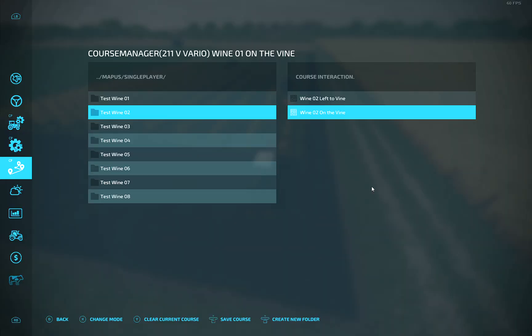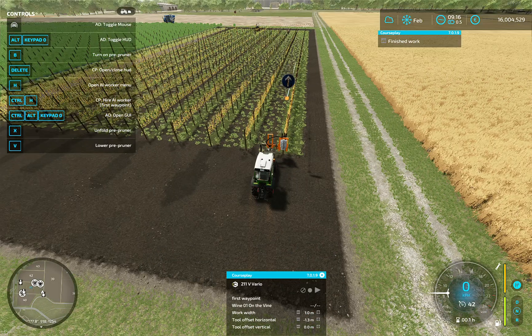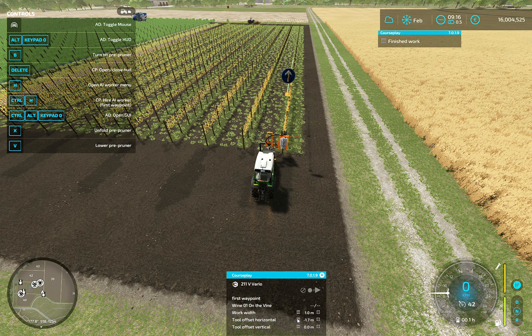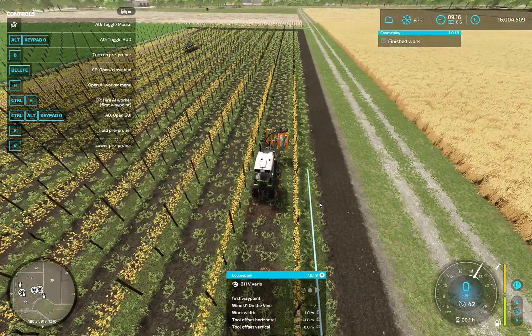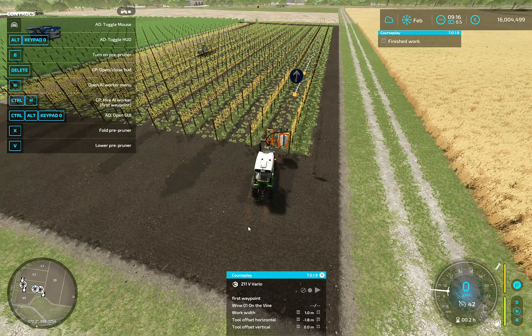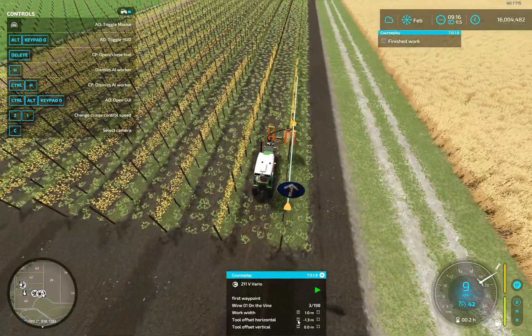This is why I always have two Courseplay courses for each field. This one also has to be on the vine. You probably have to offset the tool a bit — let's say 1.7 or 1.8, I think should be the right one. First waypoint, he would start here, send him on his way. That did not work — too much offset. The offset was too much, okay.